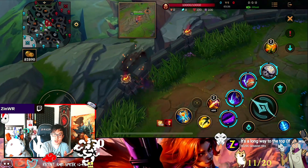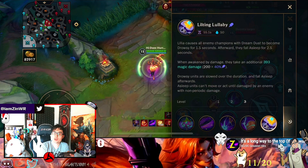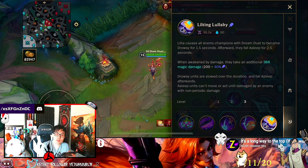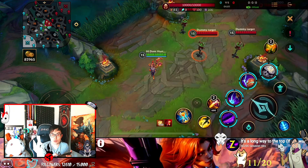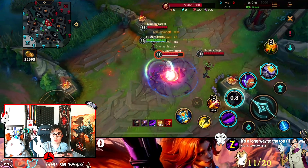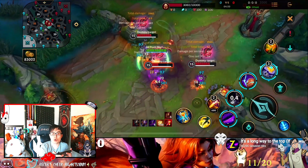You can mark people and then use her ult. Her ult — when people are marked, you press it and it will sleep the enemy. They get slowed for a bit and then put to sleep inside a bubble. Any damage dealt to a sleeping enemy is super strong. For the combo: go in, mark them with abilities, press ult to sleep all of them, then use second ability in the middle to slam them down, swing again, and use third ability to slow them when they run away.